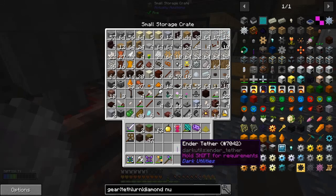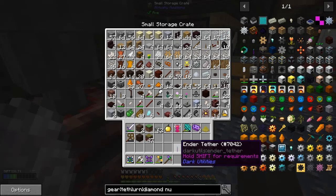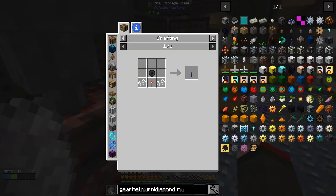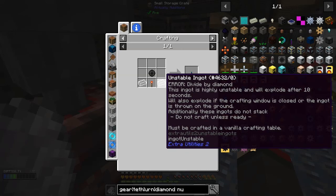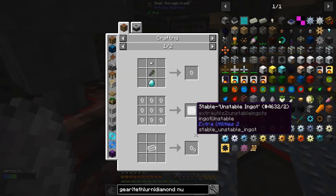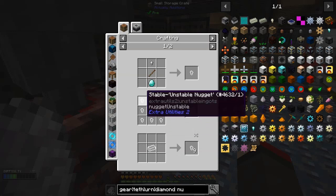I actually managed to make an ender tether. I was saying the recipe is broken and you can't make an ender tether, but it's actually possible. There are two unstable ingots, but these unstable ingots - if you look at the recipe for those, you make them like this. But they're not unstable ingots - these are stable unstable ingots.